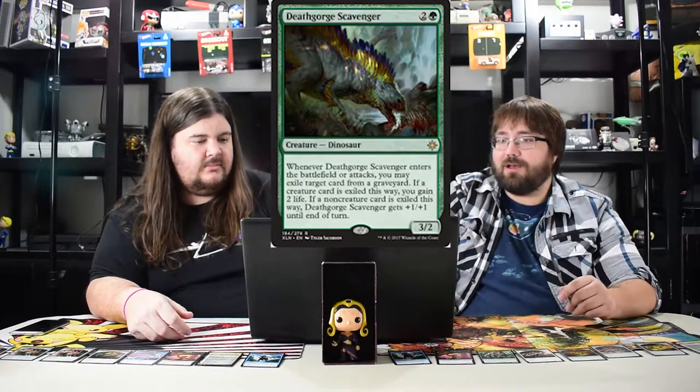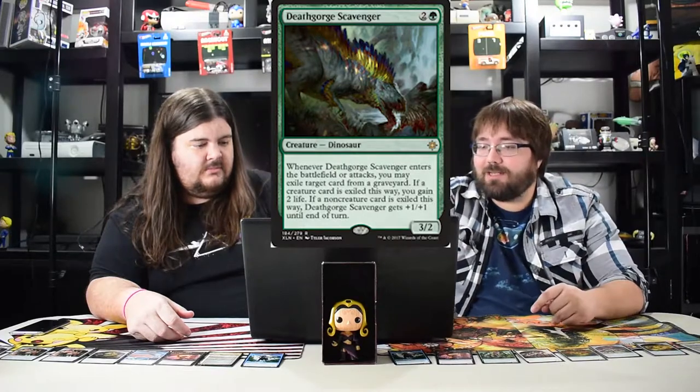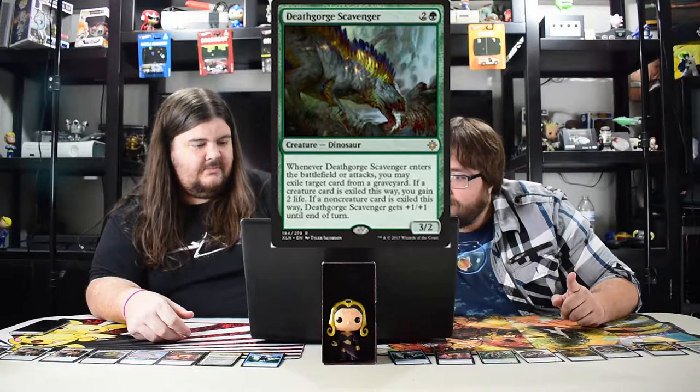Deathgorger Scavenger costs three. When he enters the battlefield and attacks you get to exile a card from a graveyard. If it's a creature card you gain two life; if it's a non-creature, it gets a plus one plus one counter until end of turn. It's like a Scavenging Ooze but not as strong. I like that dude — he's pretty good.